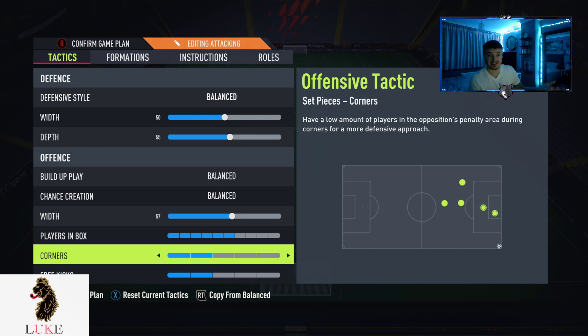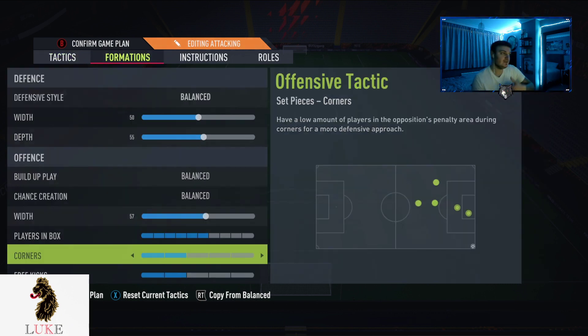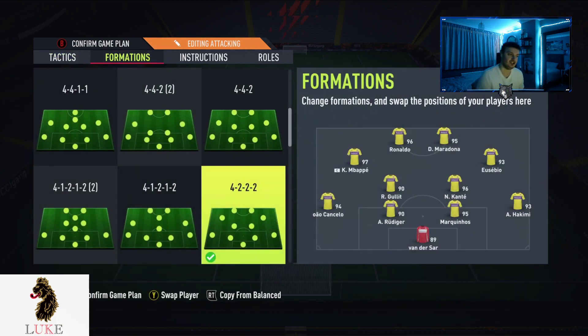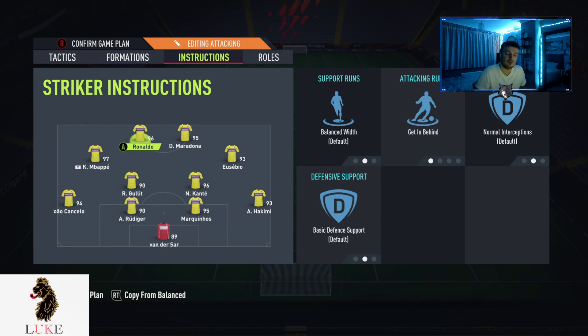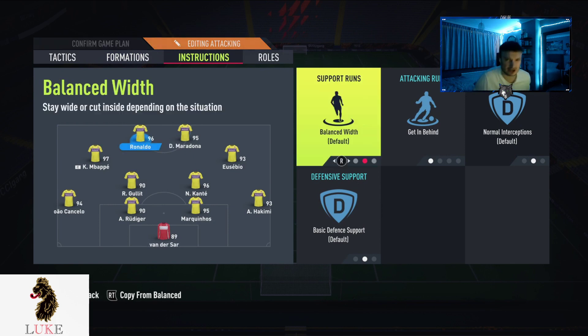And that's the custom tactics I use with the 4222. Again, change it at your own will — a couple of things you might want to adjust — but for me that works best. Now player instructions: this is where you're going to want to use your own brain with it.